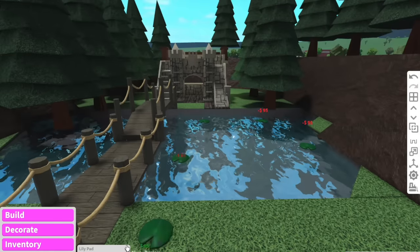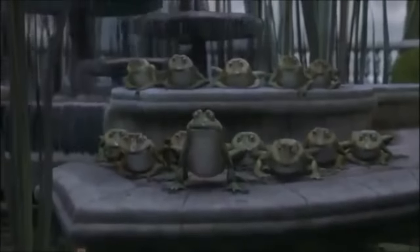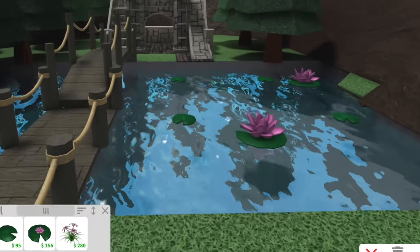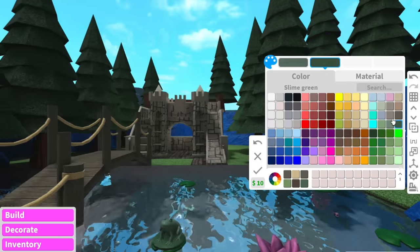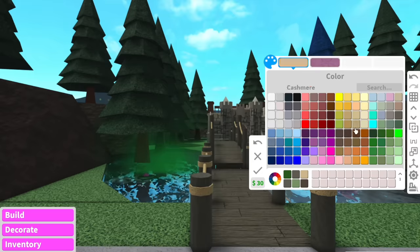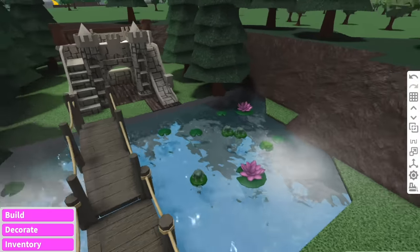We're also going to add some lilies on the pond. You know how in Shrek they have the singing frogs? I was saying how cool it would be if Bloxburg added frogs, and apparently they actually have frogs! You guys already know I'm going to recreate that scene from Shrek. If you haven't watched Shrek, go watch Shrek. There is our little pond moment.